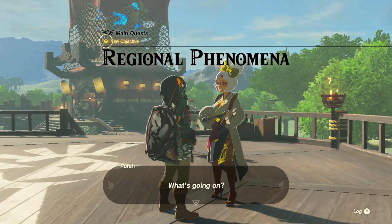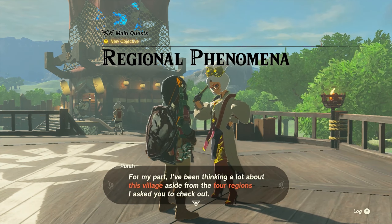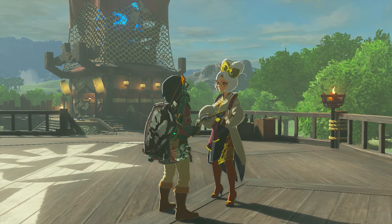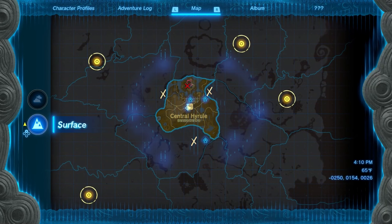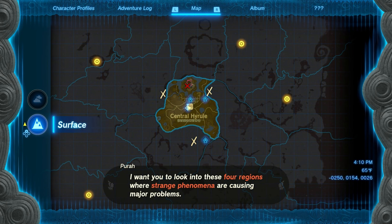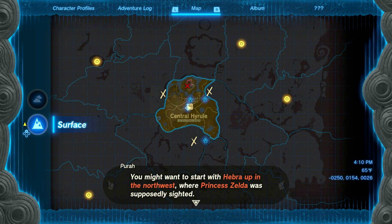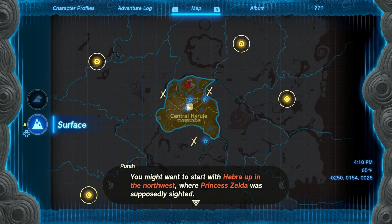My last tip is actually one that the game gives you: you definitely should finish the Rito area first. I don't want to spoil anything, but all I'm going to say is that you're going to get something very helpful. The Rito area involves freezing cold, so the boots you get earlier in this video are definitely helpful there.